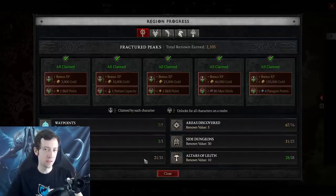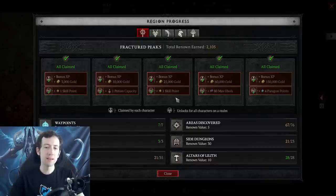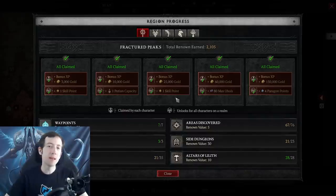Especially once you enter Nightmare difficulty, you want to fully focus on renown all the way until you have done everything - collect those skill points, collect those paragon points later. They give you a pretty decent power spike and will help you all the way from there to level 100 and beyond. You want to do the renown at some point because it's free character power, and character power is limited in this game, so you want to try to get as much as you can.